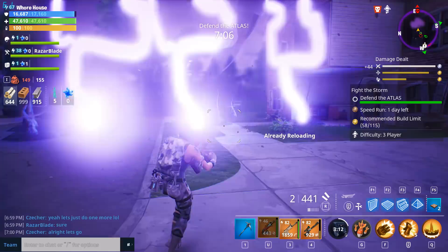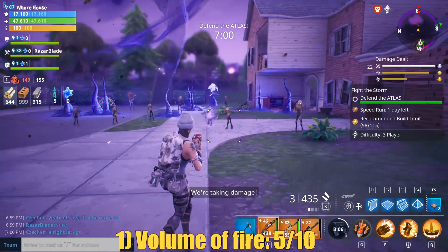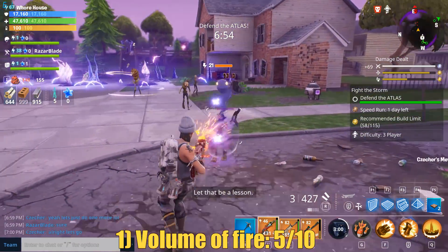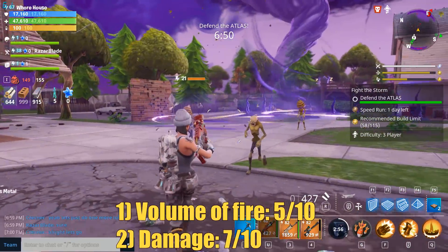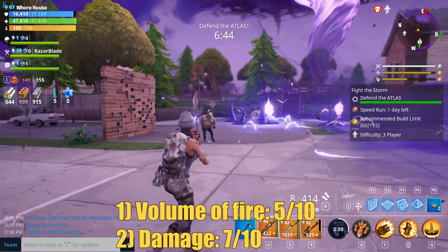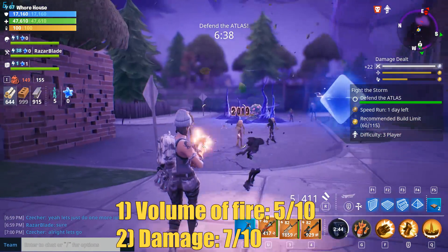Moving on to the Fortnite test weapon assessment, we have 7 things to test this weapon on. Number 1: volume of fire — we're going to give it a 5 out of 10. It's a pretty slow gun with a pretty small magazine, nothing special. Number 2: damage — we're going to give it a 7 out of 10. If you can use this weapon at extremely close ranges as intended, you can do some decent damage. But you need to fit into those specific circumstances, which is why it gets a 7 out of 10.